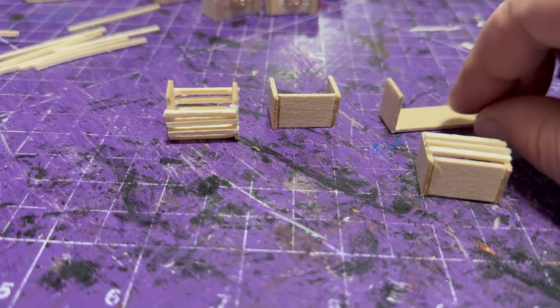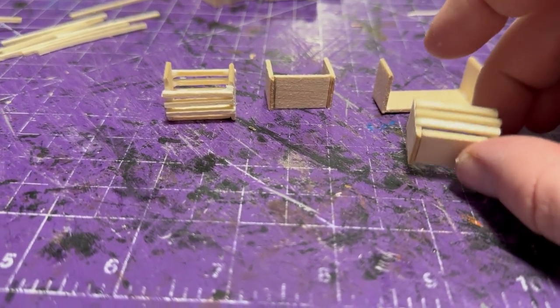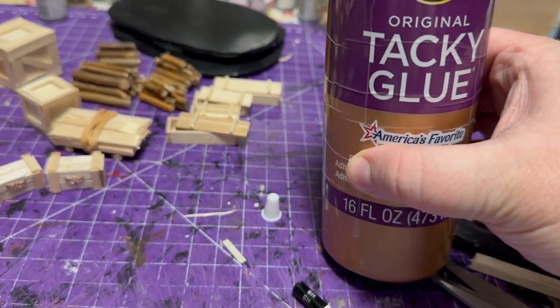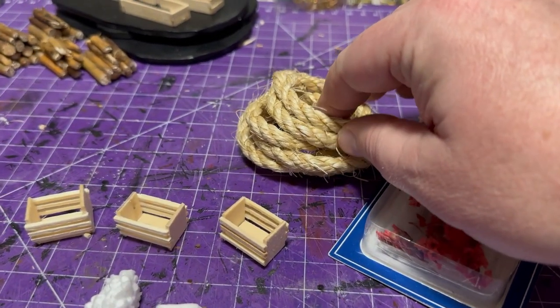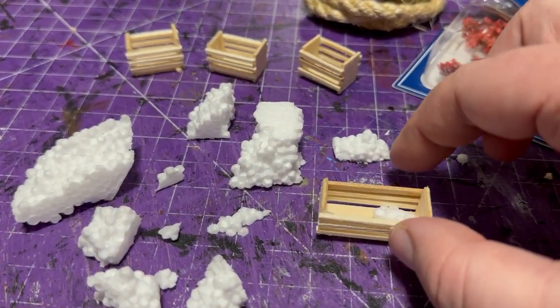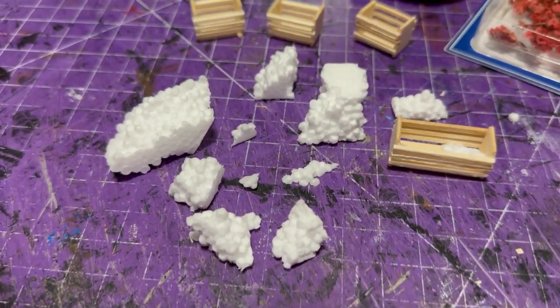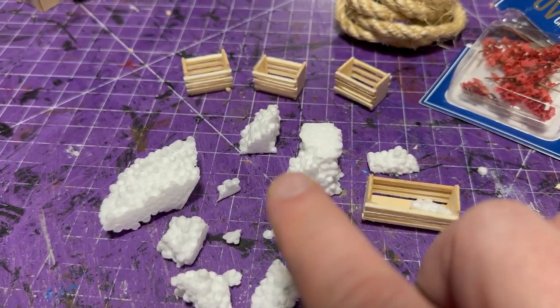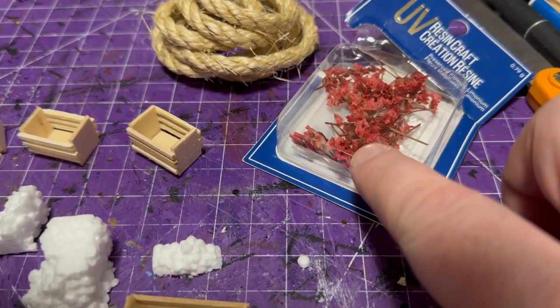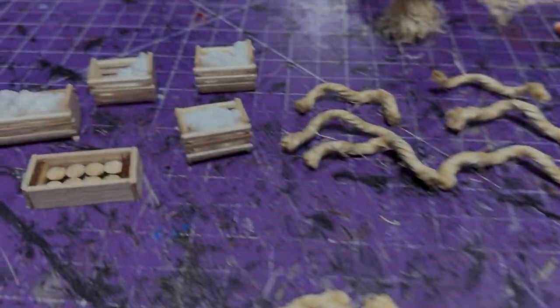Then I wanted to make some baskets for the rations setup — little blast baskets where fruit would be sitting. That's just matchsticks and balsa wood put together with white tacky glue. Then I'm showing you the rope I'm planning to use — I want to make a hay bale, kind of like I did for the hay bale display in a previous episode. And then I came up with this idea to figure out how I was going to make the fruit. That white nasty foam makes great fruit: if you tear it apart, it's flat on the bottom — glue it in and you've got round shapes on top, perfect for fruit.